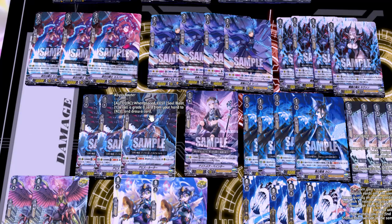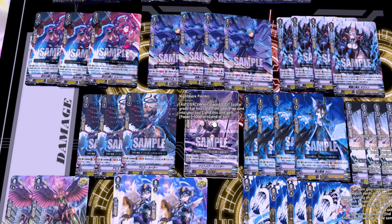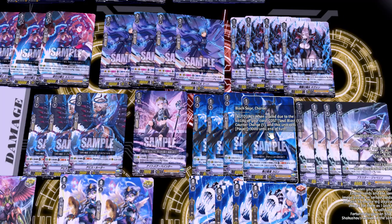Next is Abyss Router — when placed, cost Soul Blast 1, call a grade zero card from hand to rear guard, draw a card, just fueling your hand. We run three of her. We also run one Nightmare Painter — when placed, cost put a grade one or less card from your hand to the drop zone into soul, and put a grade one or less card from your drop zone into soul. This unit gets 3k until end of turn.